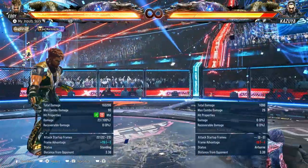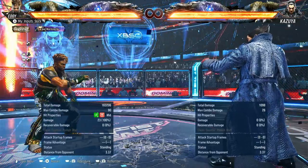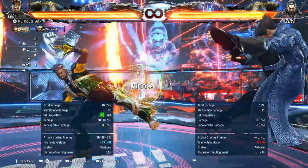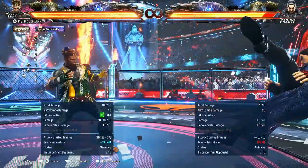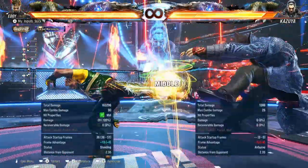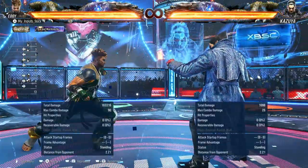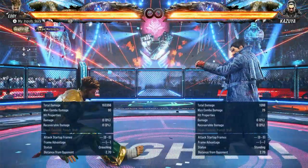Handstand 1 plus 2 — Power Crush. It is minus 12 on block, but it's a Power Crush, so it's something. Handstand back 3 — I have a feeling you're going to get hit out of this by some moves sometimes, but it does have some evasion to it so I guess it'll have its uses. I just have a feeling you're going to get smacked out of that at some point.